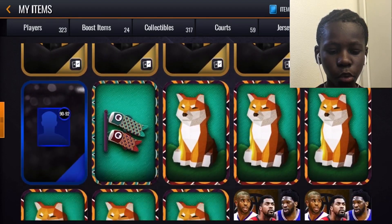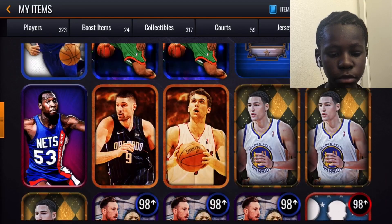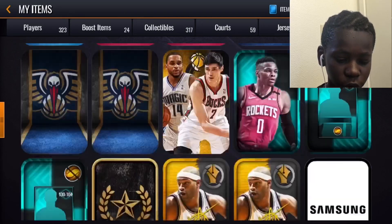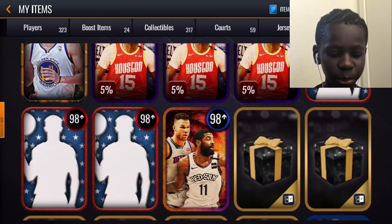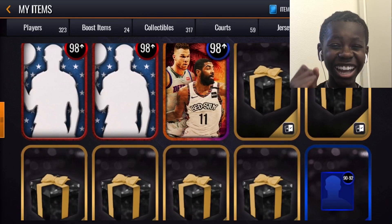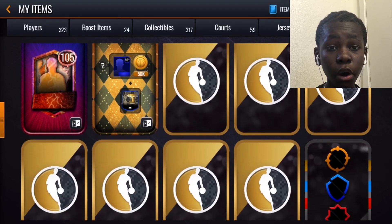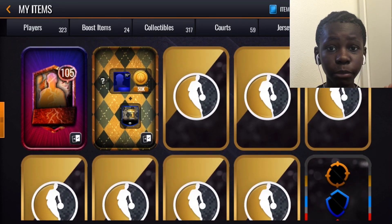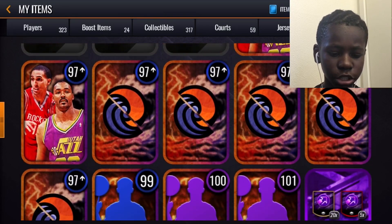We got this new promo today — I call it the 'after the storm' summer promo. We got some storm packs, we're gonna open some brown storm packs, some storm packs, a 105 nickname select, and a secret 106 overall. I opened two of these on my stream and pulled trash. I spent four million coins — I'm so sad. I'm gonna be getting Kelly Oubre, probably do gameplay for you guys and then sell him. Hopefully he sells.